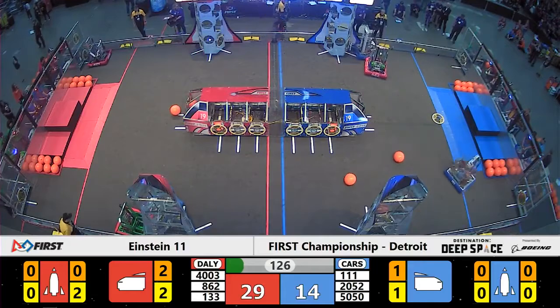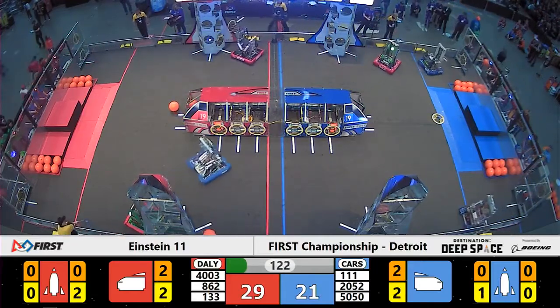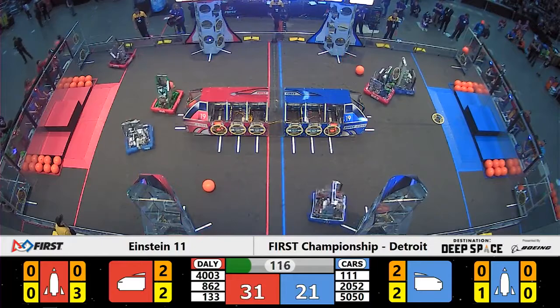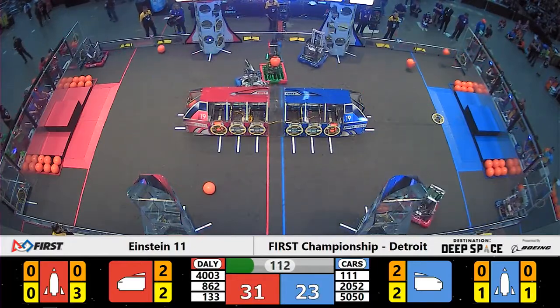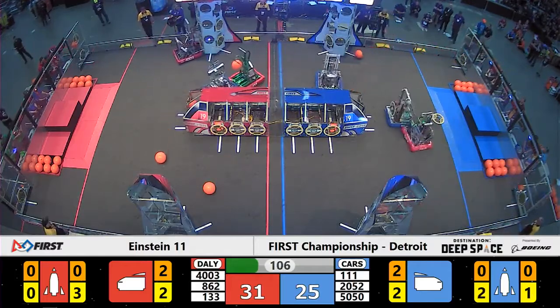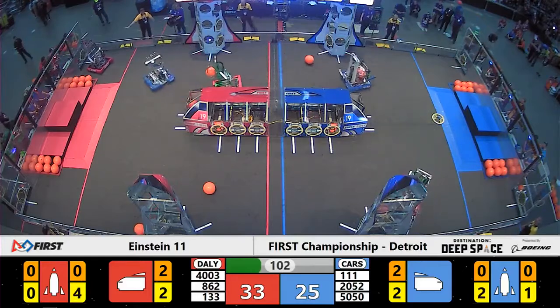The Daily Alliance going up on Carson, now under full driver control. Team number 862 going on the defensive early in this match. They're going to try and slow down team number 5050 of the Blue Alliance, Cowtown Robotics from Carlton, Michigan. They're lined up at the far side Blue Alliance rocket. They make a delivery, opening up that bottom level to be able to score cargo within.